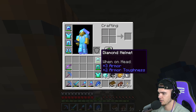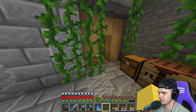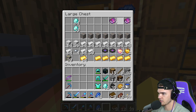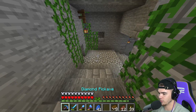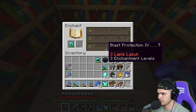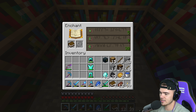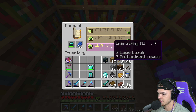Let's put this Unbreaking book in - we have three now. Let me check if I have a Piercing 4 book because I think that's used for the trident. Okay, I don't have one. Let's look at some other stuff though - chest plate, these aren't looking very good. Sword Sharpness 3, all right whatever. We're going to do a book, most of them are probably going to be books because that's just the easiest thing to do.